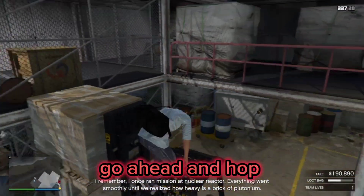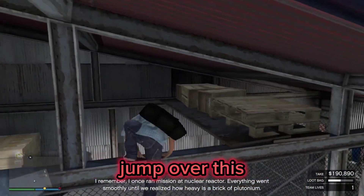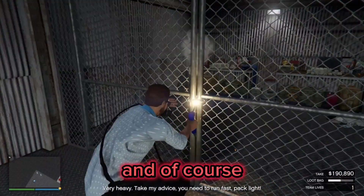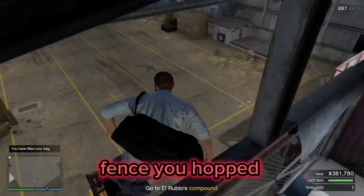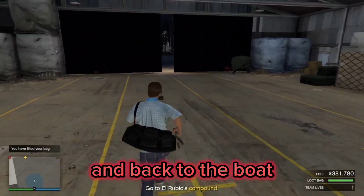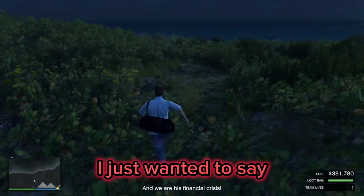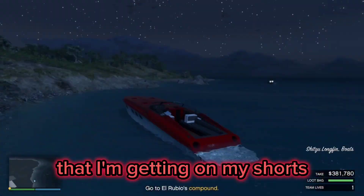Once you're done with that, go ahead and hop onto the forklift and hop onto the box. That will allow you to jump over the fenced-in area and get into the second area that we're looting. Once you're in there, grab anything that's in there, hop over the same fence, get down, and run out of the hangar and back to the boat.